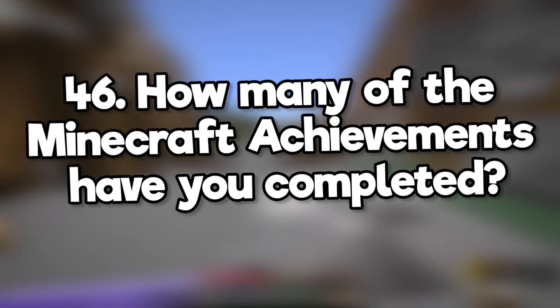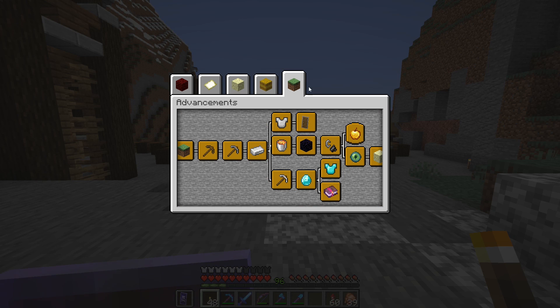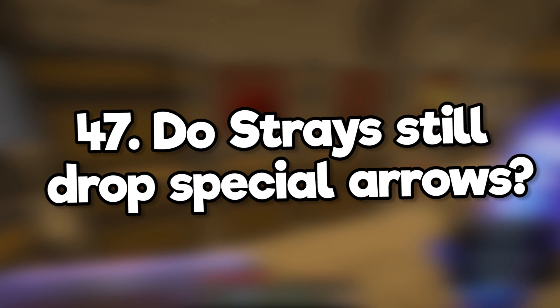How many of the Minecraft achievements have you completed? In terms of Java Edition advancements, I now have all of them. But on Minecraft Windows 10, I have 32 achievements, which is 22%. Do strays still drop special arrows? Yes, killing a stray will often drop an arrow of slowness.